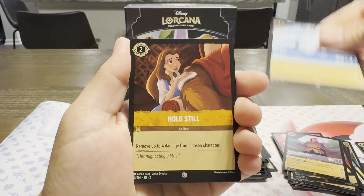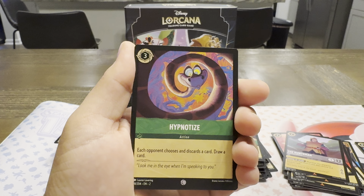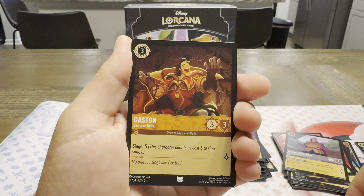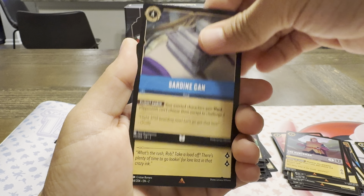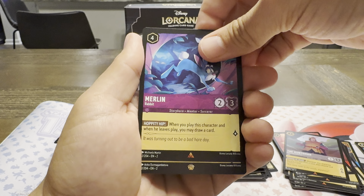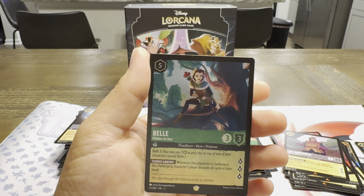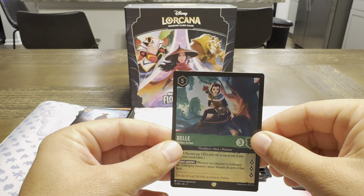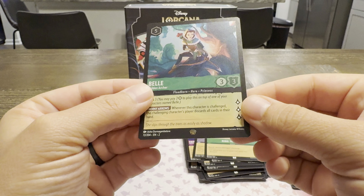Basil — love that art. Hold Still. Elsa Gloves Off. Tigger One of a Kind. Hypnotize — I bet that looks good in holo. Prince Naveen. There's Merlin as a goat. Gaston Baritone Bully. Sardine Can. John Rare. Rabbit Rare. And a holo legendary — we pulled one! And it is Belle the Hidden Archer. Look how beautiful that card is. The holo — I was like, let me see the pattern. Maybe a little more shimmer on her, but that is a good pattern. It is a holo legendary.